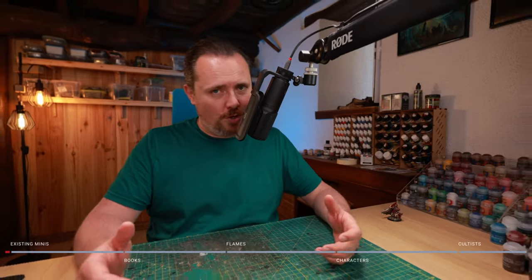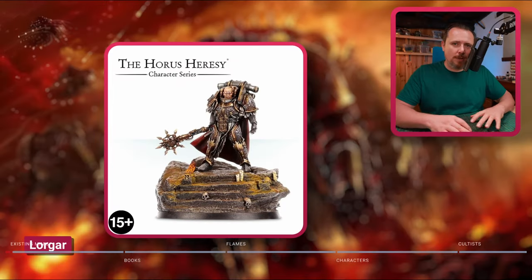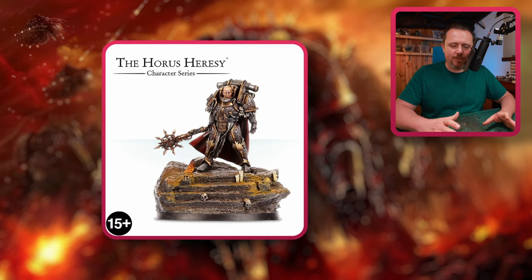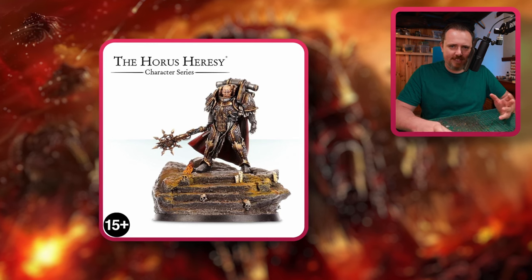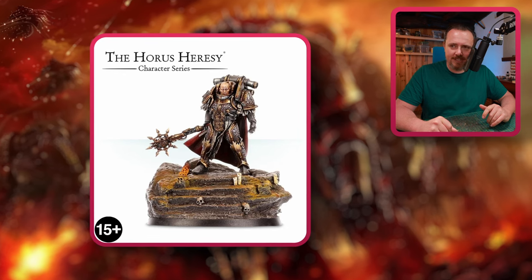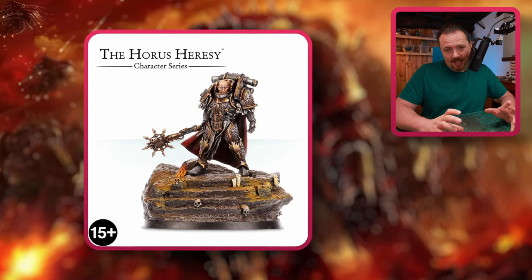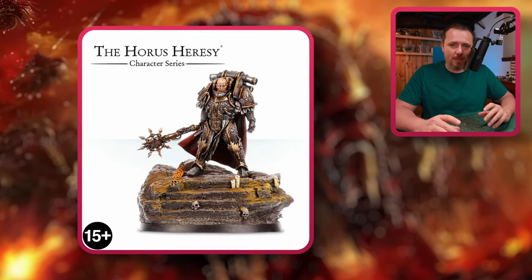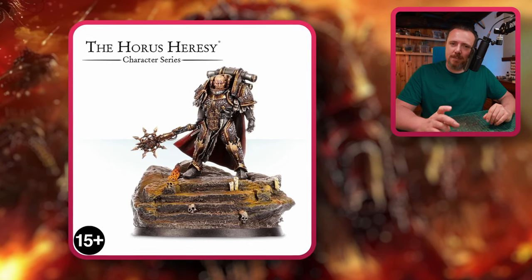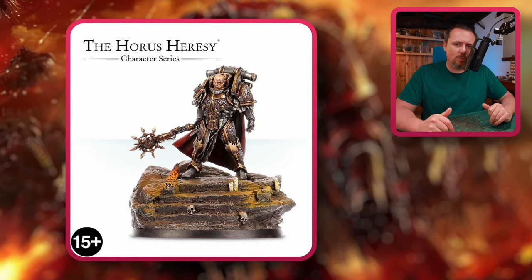Number one is of course Lorgard. Now if you don't want to have Abaddon in your army you could just use Lorgard instead, and he comes with this beautiful scenic base. Get rid of that and put him on a nice round base for a proxy of Abaddon. Of course you could also take the Abaddon miniature and kitbash a bunch of stuff, make it a cool Lorgard-inspired mini as well. But if you just want to go for Lorgard, why not?